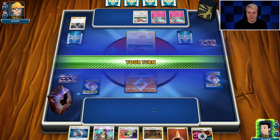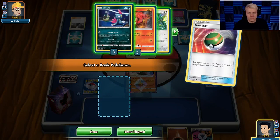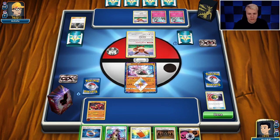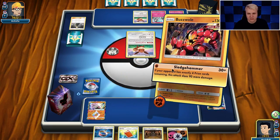We can go after that Eevee on the bench to draw a prize, which is nice — glad he gave us that option. Nest Ball for a Buzzwole, attach, and then Guzma — knock out the Eevee and take the free prize while we can. I think that's probably the best way to go about this. And sledgehammer.